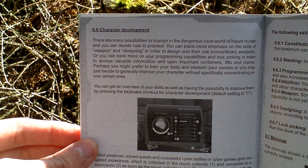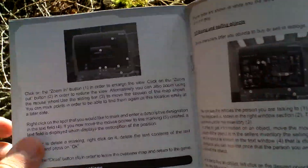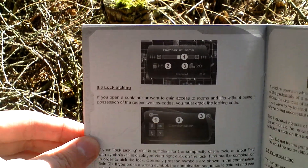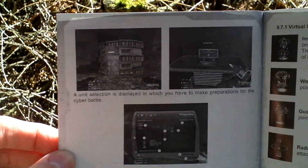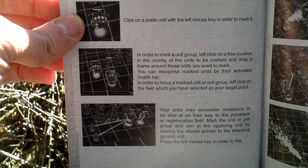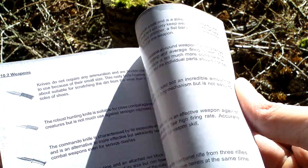Various menus in the game. Character development, leveling up and such — here are the attributes or stats, trade, and other actions like lockpicking and hacking. Also some mini-games that are present in the game.